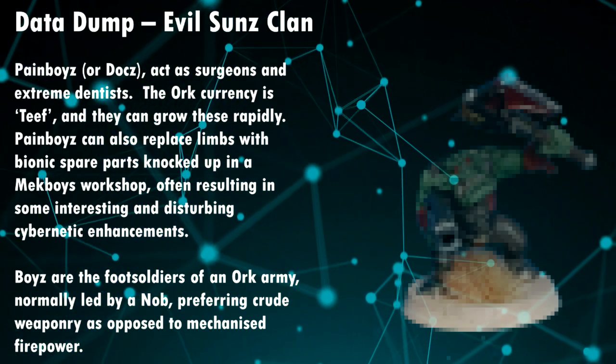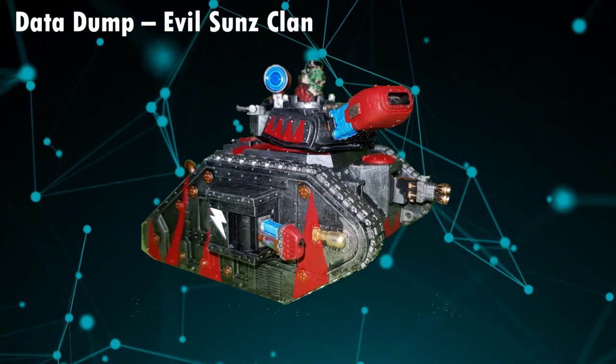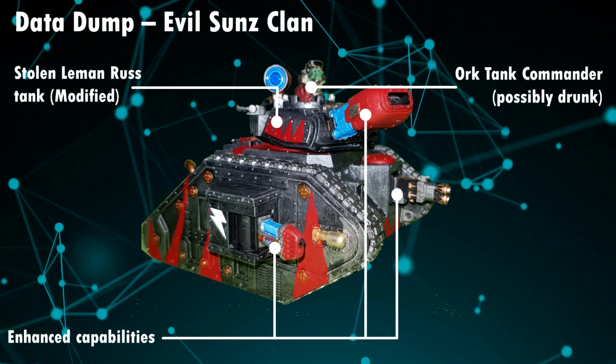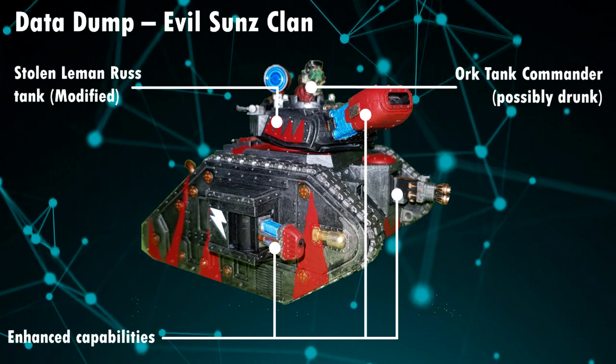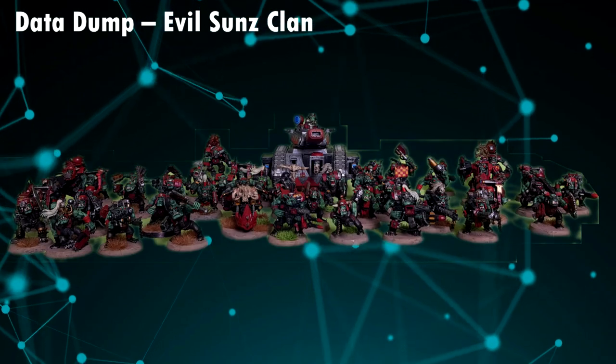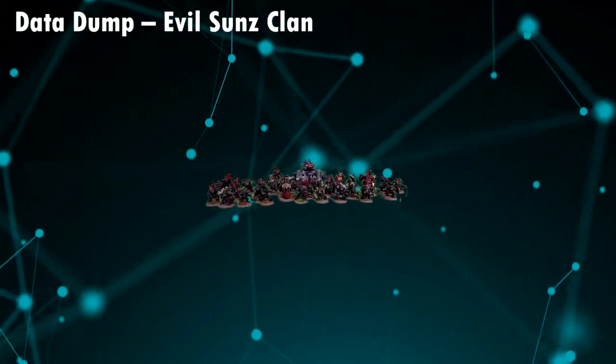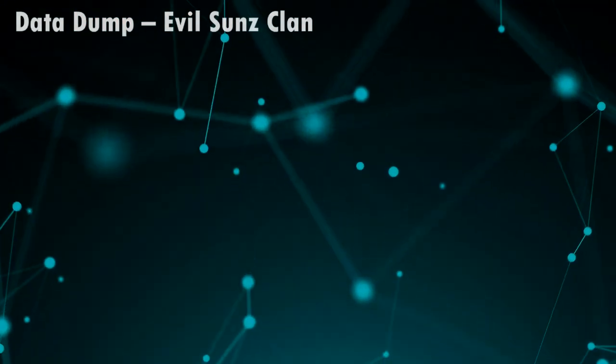Their battle tactics are legendary, if a little bit on the haphazard side. Preferring to charge against the enemy, then ploughing through them and coming back again for seconds is one favourite tactic, weaving randomly in and out of their foe's position to cause as much chaos as possible. A number of armies and species in the Warhammer world would have trouble coping with these so-called speed wars.